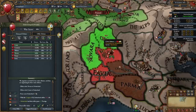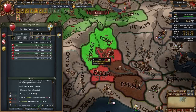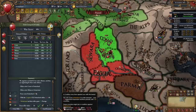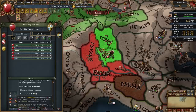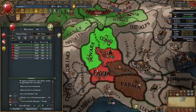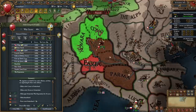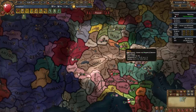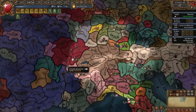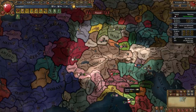In this first war with Milan I'm going to be taking two provinces. If I take their capital I'm going to get a coalition — even though not many nations would join, it's still 42 aggressive expansion, whereas taking these two is only 28. I'm also going to humiliate them and take war reps. By this point you should have Burgundy, maybe some other provinces, and should have fought Savoy for the second time or Milan for the first time.